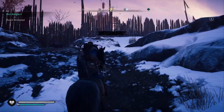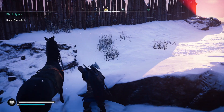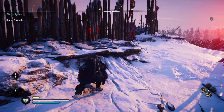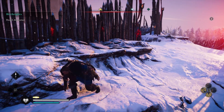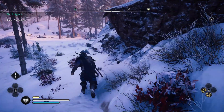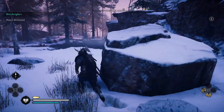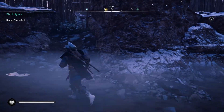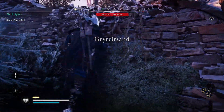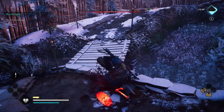It looks like some kind of camp. We'd like to get in as sneaky as possible, so we'll find the secret entrance which is here. Hey wait - this guy is down.